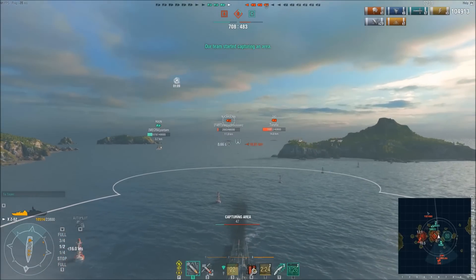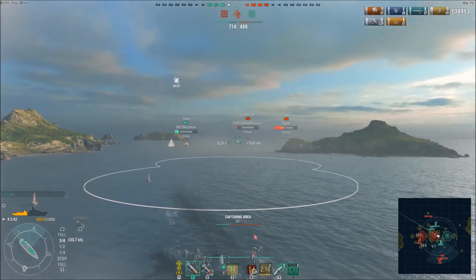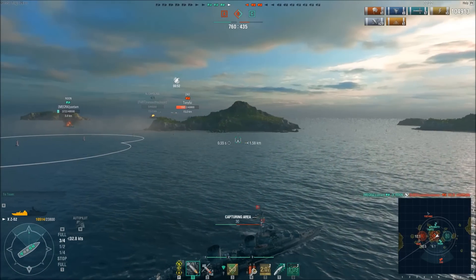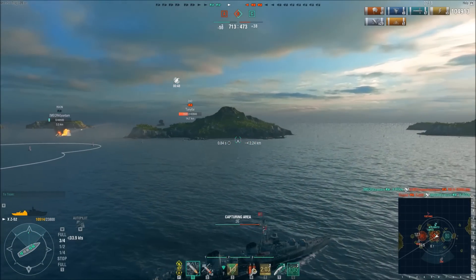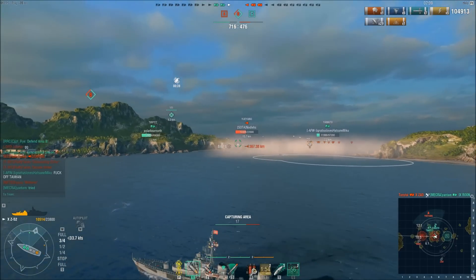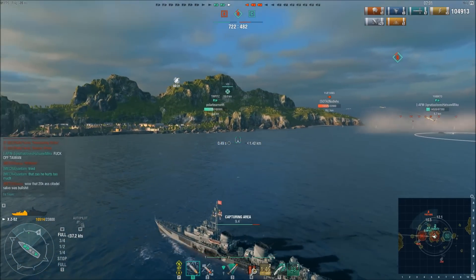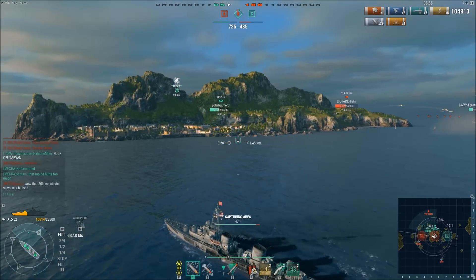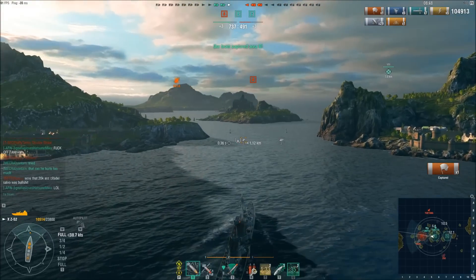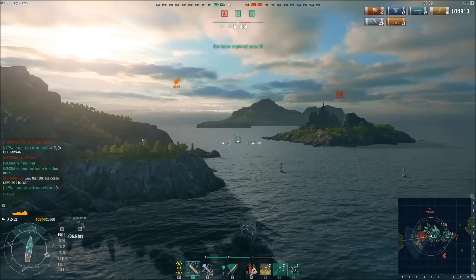With the Gearing gone, the only enemy destroyer left is that tier 10 Pan-Asia destroyer, so at least I don't have to worry about his torpedoes hitting me. The enemy North Carolina is very low health and our Rune finishes him off, but the Zao returns fire and finishes the Rune — so now it's three versus three. The Pan-Asia destroyer is at half health, so technically I could take him, but the problem is my high explosive will shatter on his hull armor and armor piercing will bounce if he's bow-on.